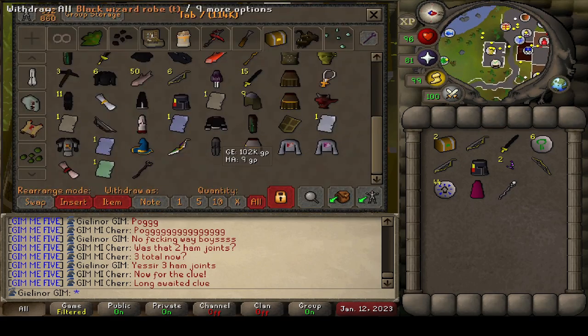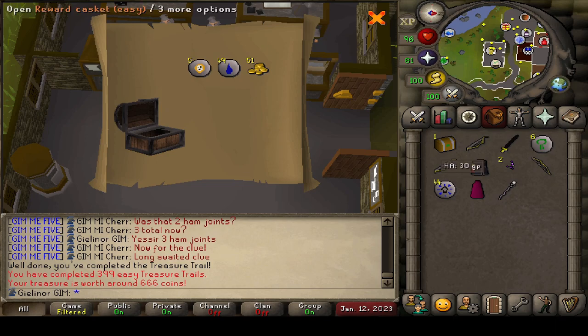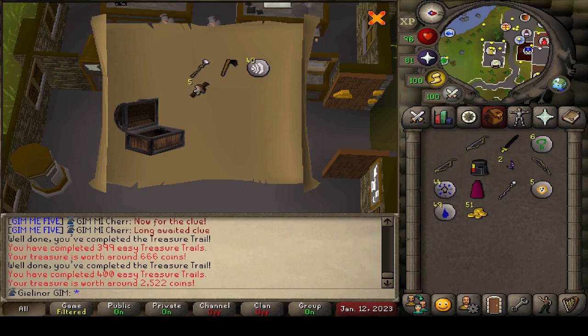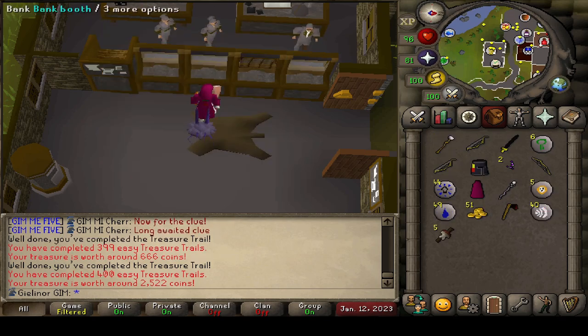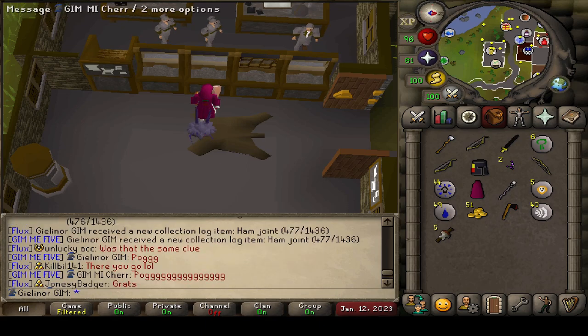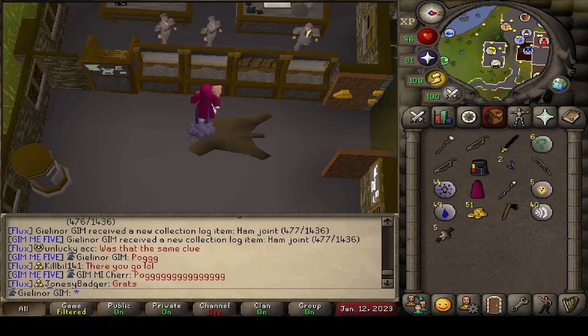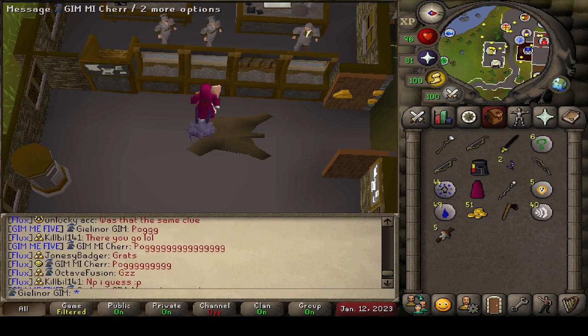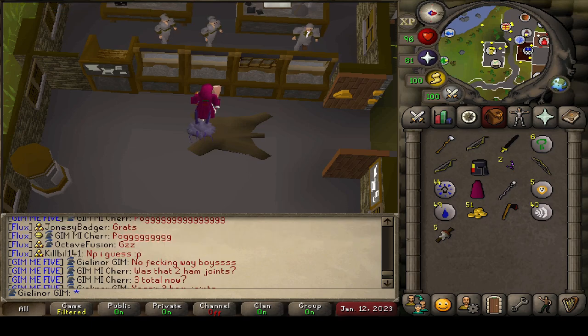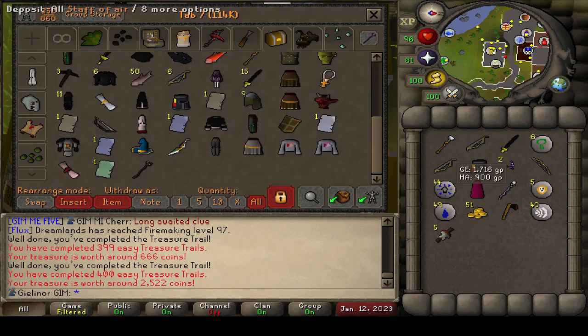We have achieved the impossible everybody! Let's finish these last two, one, zero. Oh man, that feels so good. Let's check what the clan had to say. No, that was insane — stacked casket, let me tell ya. I don't even know what to say, but that was insane. I'm so glad the grind is over.